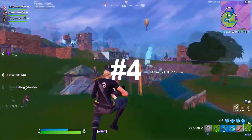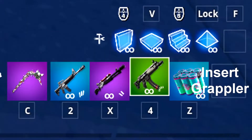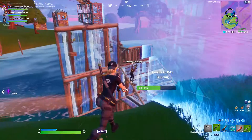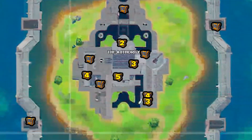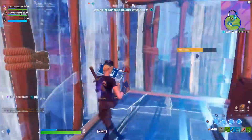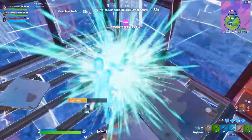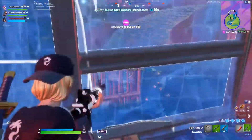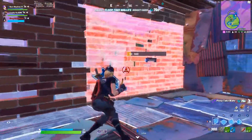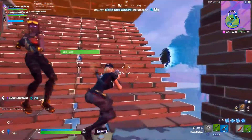The fourth loadout is going to be having a charged shotgun, an SMG, an AR, one heal, and the grappler. Having the grappler only applies if you land at the Authority, but basically you have the charged shotgun for close range, your SMG — which if you land at the Authority could be the drum gun or a P90 — your AR for mid to long range, and then your one heal. You always want to be carrying at least one heal.